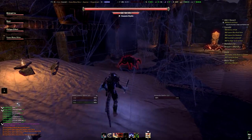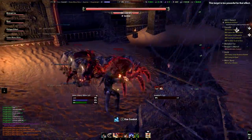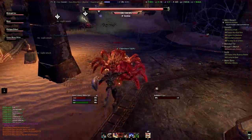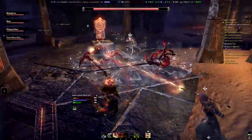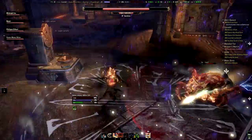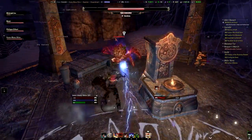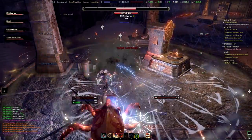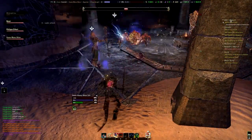This is a small boss inside the Dwarven Ruins — a fire beetle. He has four adds which should be taken care of first. He has two abilities: one is his fire AoE attack, and the other is like a teleport or blink where he will appear behind the person he is aggroing. But besides that it's not a problem, because I tend to tank bosses away from my group, so if he appears behind me it should not be an issue.